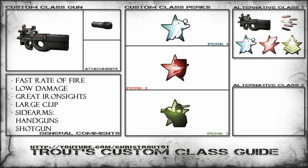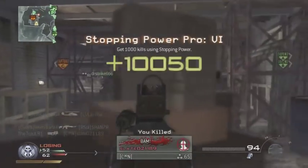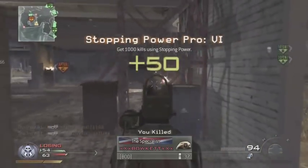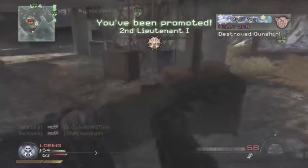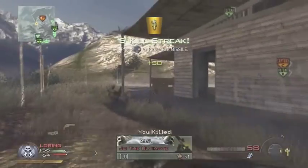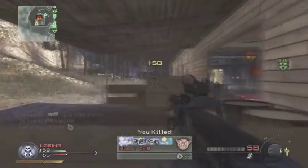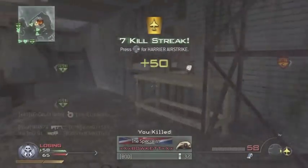The second class I would pick is the P90 with Lightweight and Sit Rep with Rapid Fire. Rapid Fire is actually very good for the P90 — it doesn't increase the rate of fire by a great deal, only by a slight amount. But that slight amount is very vital when you're playing with Lightweight and you don't have Stopping Power. If you don't have the silencer, Rapid Fire is definitely one to pick.